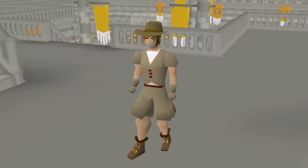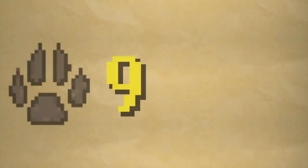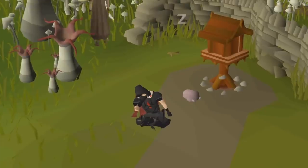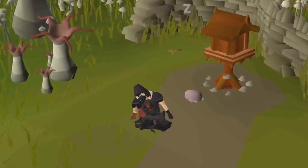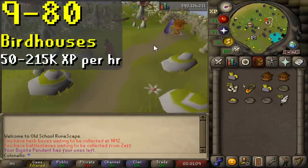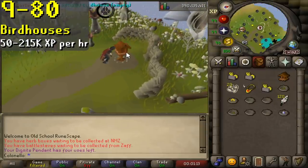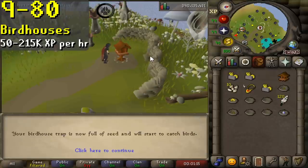When you finish everything, talk to Orlando and you'll instantly get to Level 9 Hunter and Slayer. After Level 9, the best training method is kind of just a lot of waiting around. If you have the patience for them, minus wait time, birdhouse trapping is the easiest and fastest way to 99, assuming you won't be doing any tick manipulation.